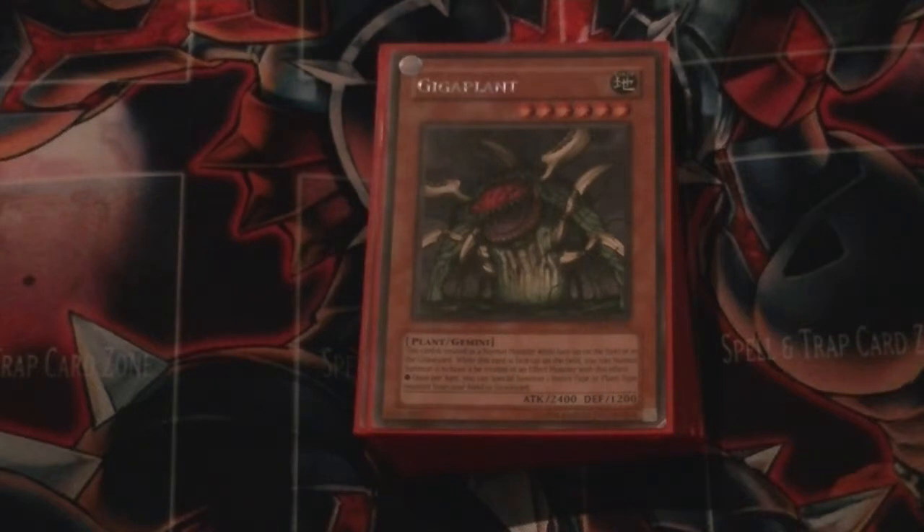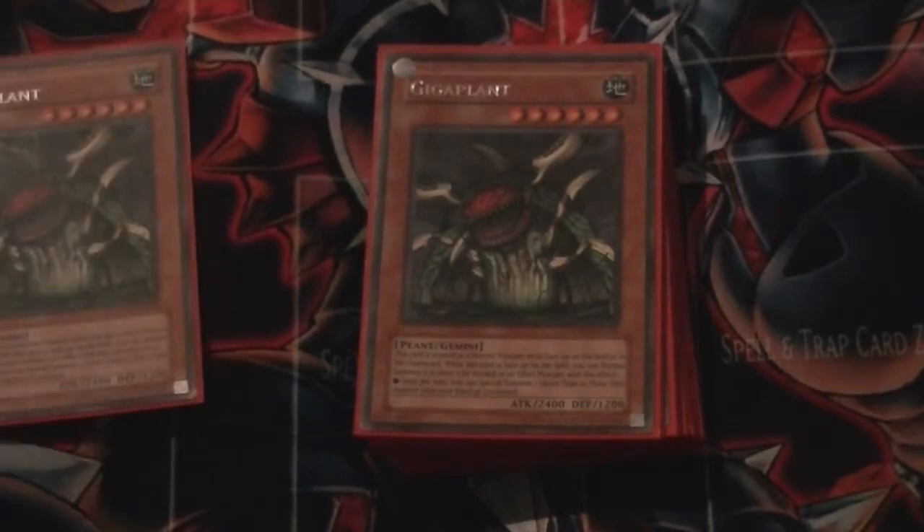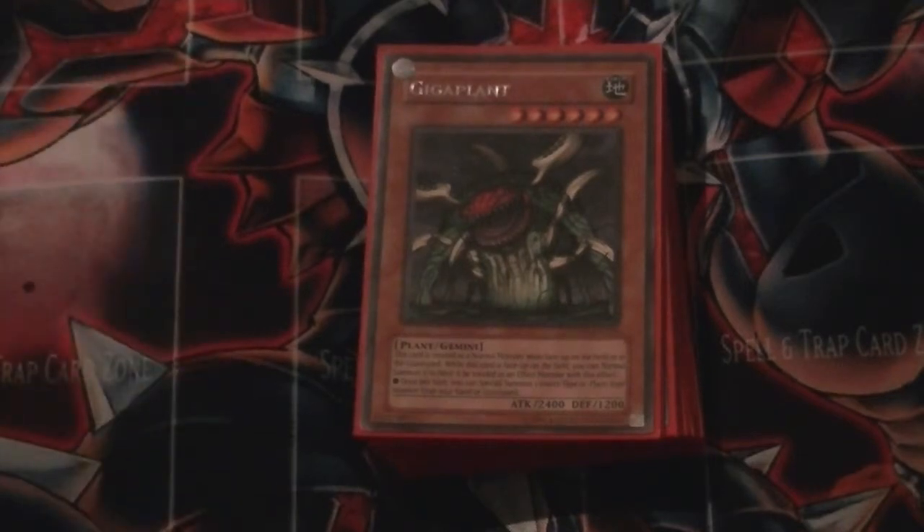So we've got the key part of the deck: Double GigaPlant. It makes all of our plays really — it's our boss monster of the deck. It gets all our plants out of the grave and out of our hand if needed. It's Synchro Fodder, it's Overlay Fodder, it just does so many things. If this card was just a normal effect monster with this sort of effect, I think it would have been touched by the Banned List a long time ago, but the fact it's a Gemini has luckily left it untouched.